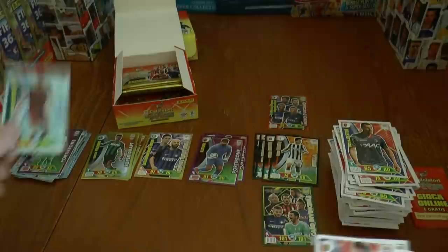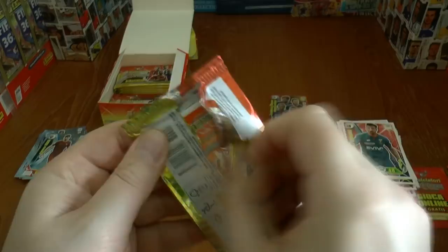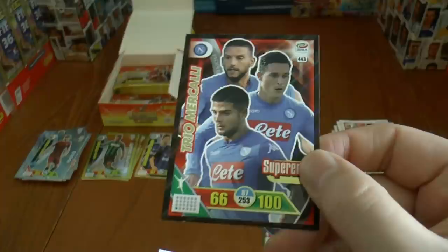Next pack, we've got Fazio Idolo of Roma. We accidentally put the Goal Stopper label on the wrong card — hope you guys noticed! Give me a shout in the comments below if I do something wrong. And then we've pulled the Trio card — very, very cool. A Trio card with Napoli — that's fantastic stuff.